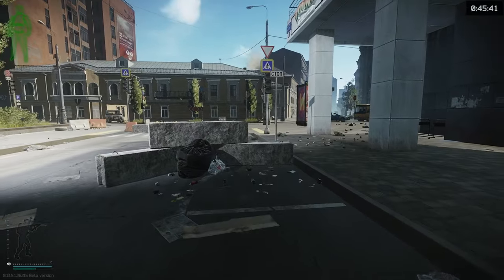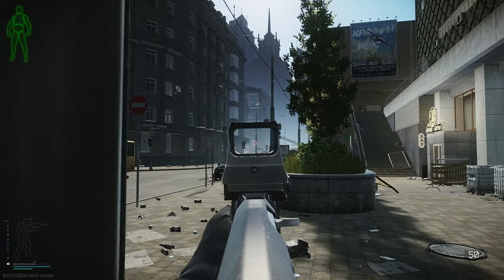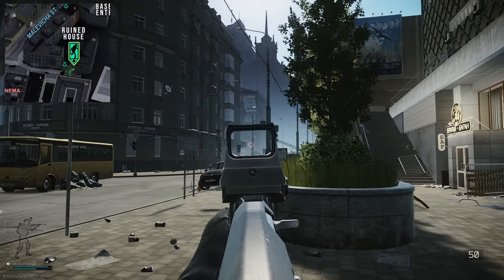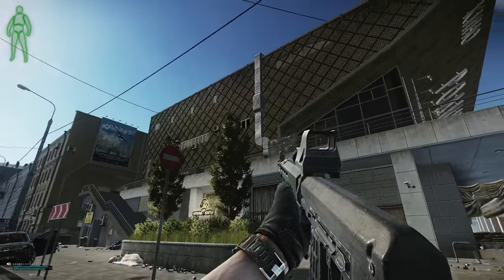Now heading over to the factory zone. There's also an extract down this road called Damaged House — that's a PMC extract near the cinema. This is what the cinema looks like from this angle.